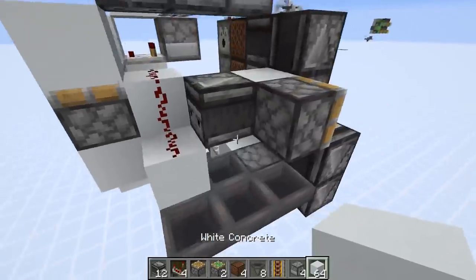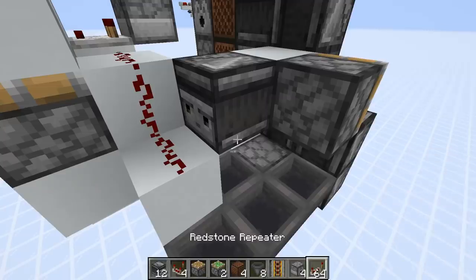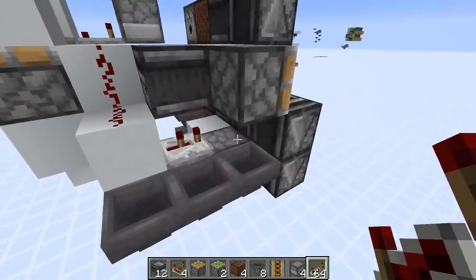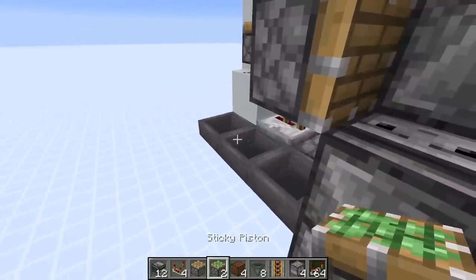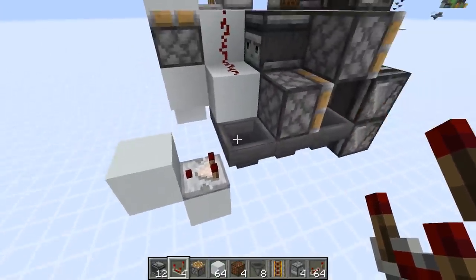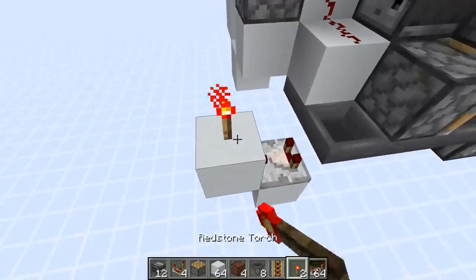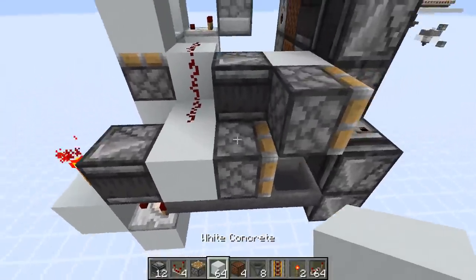Then we just need a repeater on two ticks powering the dropper right there. Then let's continue — we also need a sticky piston right here. And a comparator to take an output from this hopper. Put down a redstone torch, and an observer and a block powering the sticky piston.